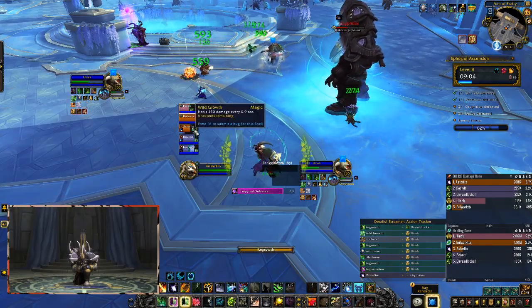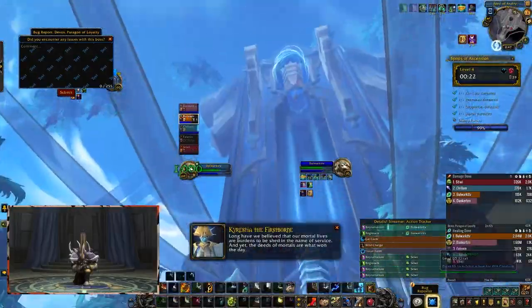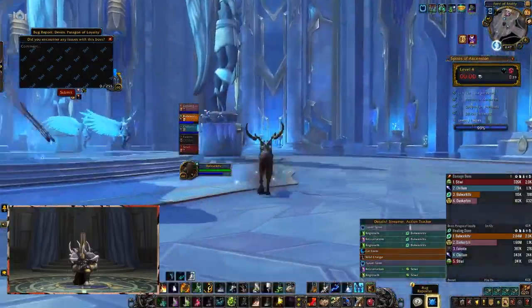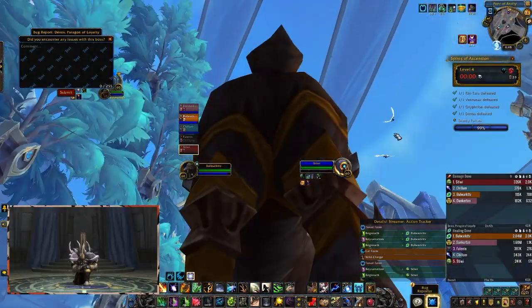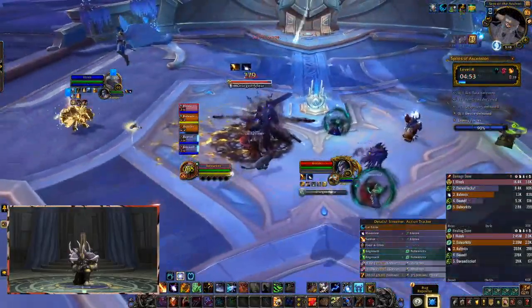I wanted to add this in: we made the mistake of going up in a Mythic+ short on percentage, and once you try and go back down after you fight the last boss, it gives you a slow fall effect which ends up taking almost two minutes to land back on the ground — unless you drop it like I did. So make sure you're getting that percent right.